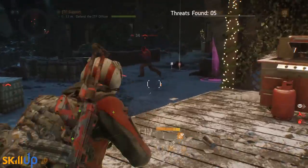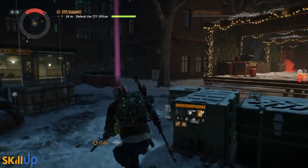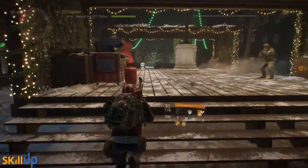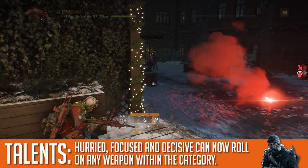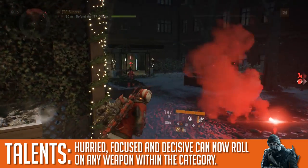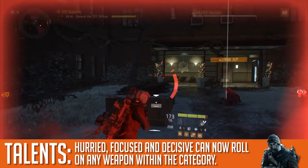Finally, Hurried, Focused, and Disciplined — the talents specific to the PP-19 SMG, the G36 assault rifle, and the SVD marksman rifle — are no longer exclusive to those specific weapon types. You'll be able to get those on other types of weapons within those categories.